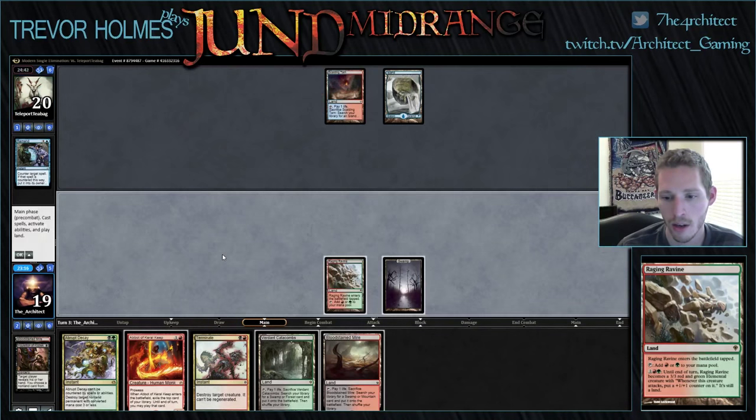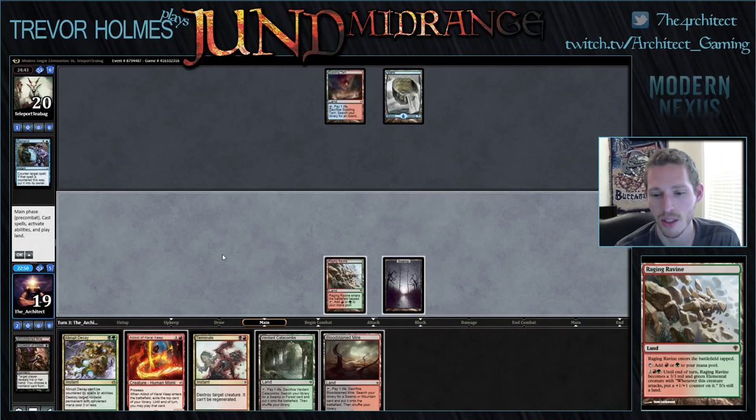A Liliana here would be great. I feel like I want to play Abbot when I can hit a two-drop off of it. Right now any land or one-drop is a hit, but if we wait a turn and play Abbot on turn four, that turns on all of our two-drops — Dark Confidant, Tarmogoyf, Scavenging Ooze — really ups our percentage. I think we want to wait a turn.